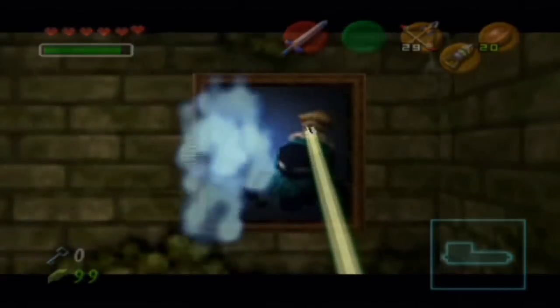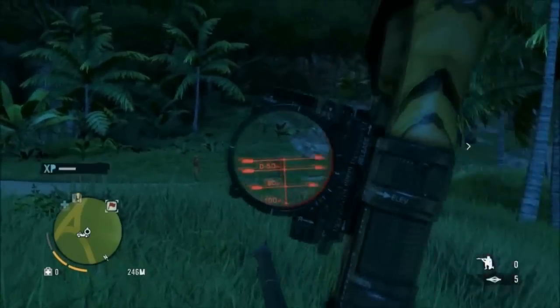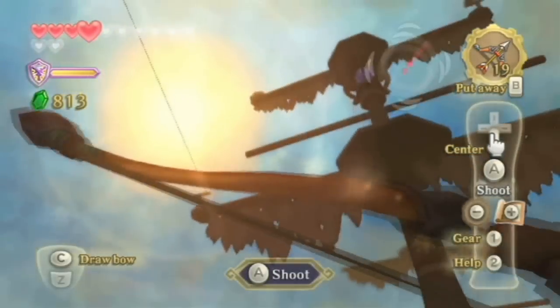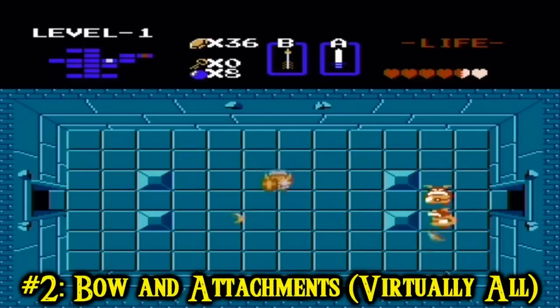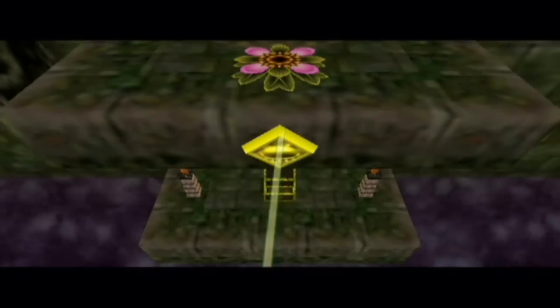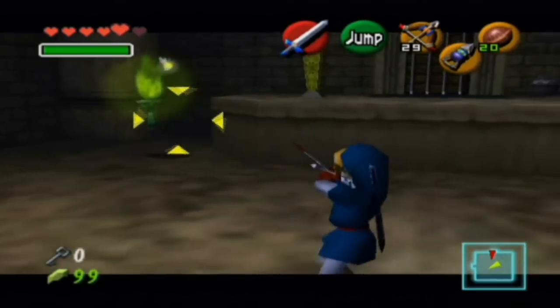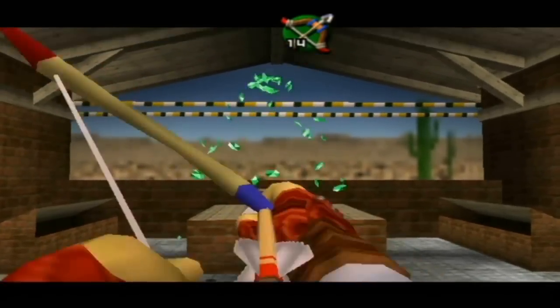On the face of it, the bow is the definition of nothing special. So what if your series has a bow? So does Tomb Raider, Skyrim, Far Cry, Assassin's Creed, heck, even Team Fortress 2 has a bow. But just because an item is simple on the outset, it doesn't mean that it has to be simple for the entire game. Yes, it's no surprise what you're supposed to use the bow for - you hit things from far away and it acts as a more direct upgrade to the boomerang. The bow doesn't really get interesting until Ocarina of Time and the introduction of 3D Zelda games, but it's worth the wait. Ocarina of Time felt it needed more.